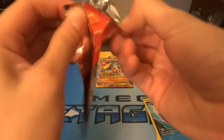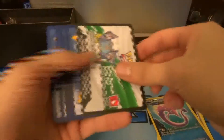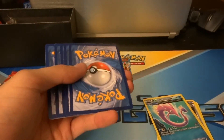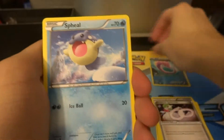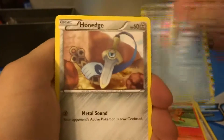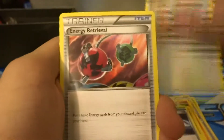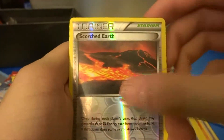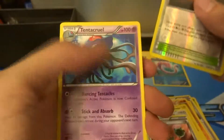Pack number two is Mega Aggron — come on, Mega Aggron! Setting this code aside, I'll give it away another time. Vulpix, Spheal, Honedge, Hippopotas, Electrike, Rough Seas, Buffalant, Energy Retrieval, a Scorched Fire reverse, and a Tentacruel holo.